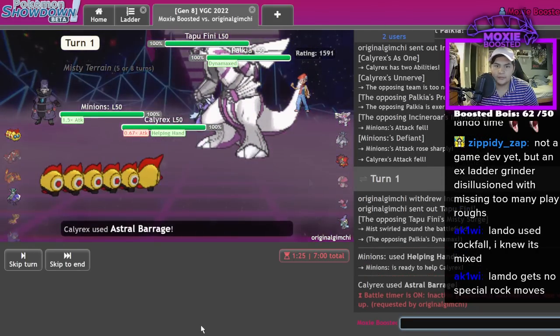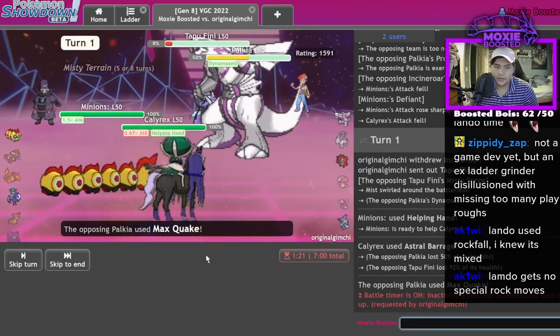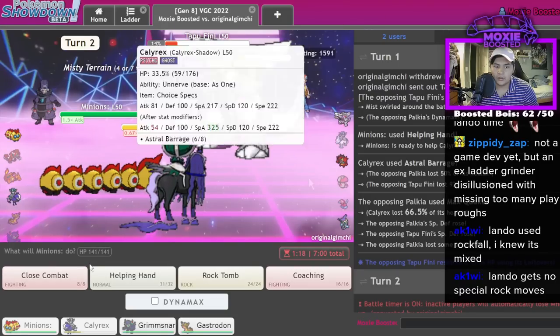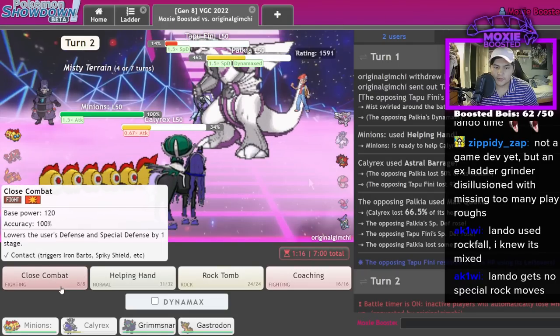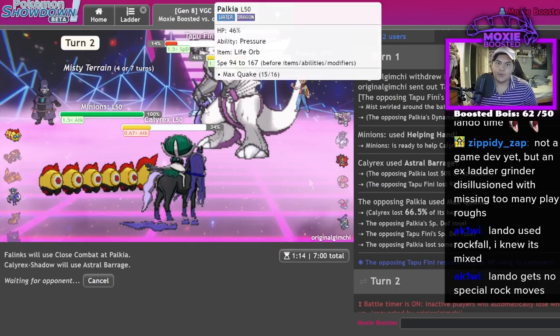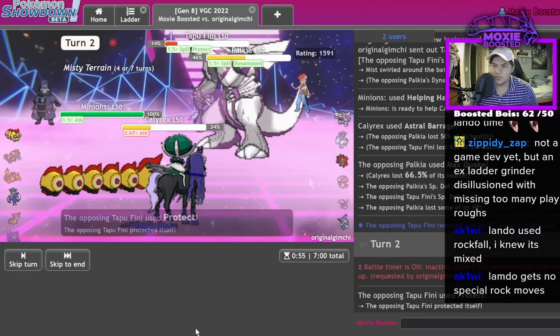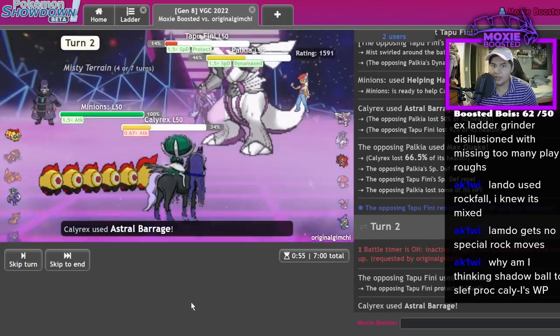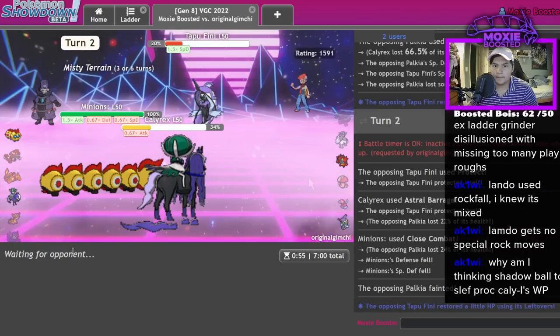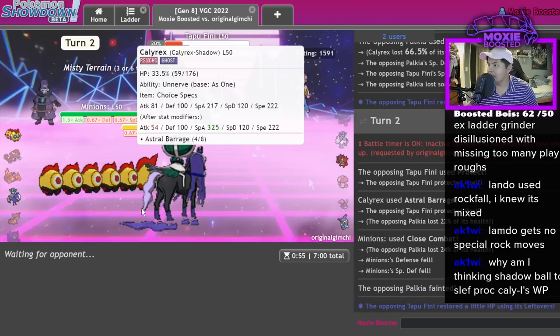Hold on, wait — this is gonna do a lot. Oh that did way too much! There's no reason not to Close Combat again and Astro Barrage again, because Astro Barrage is gonna KO the Fini and Close Combat will do a lot to Palkia especially if I outspeed — because I think they're Trick Room so I should outspeed. Easy as that — the minions are about to create the Rise of Growl!